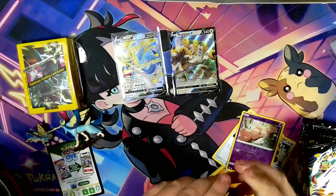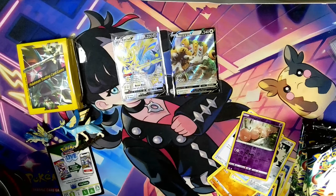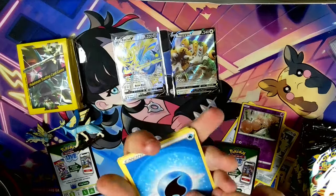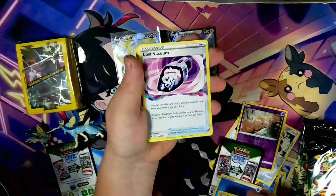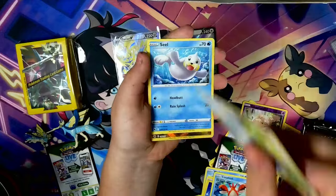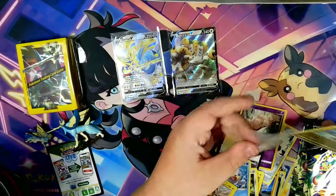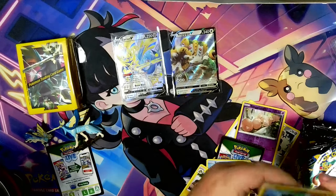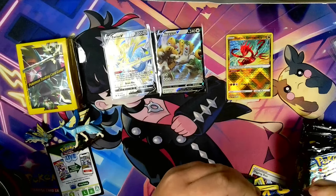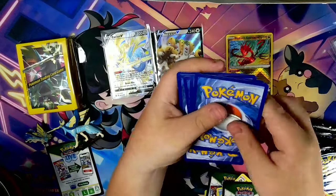Second pack: Water Energy, Luxio, Lost Vacuum, Electric, Wyoming, Shinx, Corpfish, Pawnyard. We did get Radiant Eternatus though. We've got loads of these now. I could literally probably build up a Radiant Eternatus army with how many I actually have. It's my army of Radiant Eternuses.